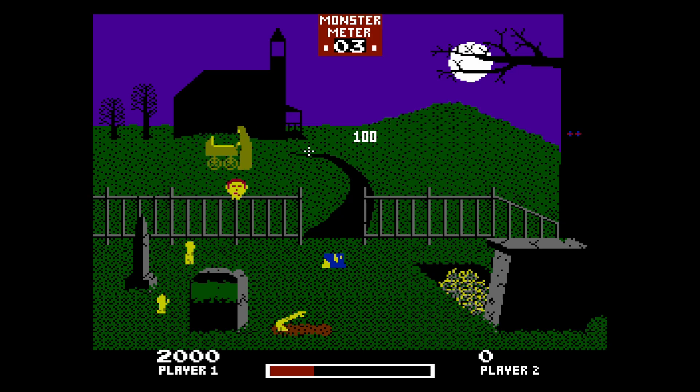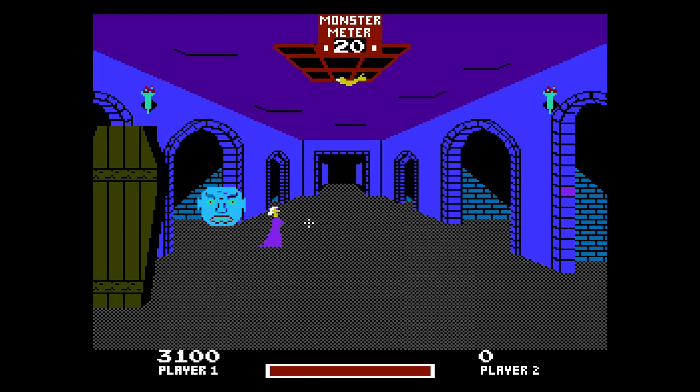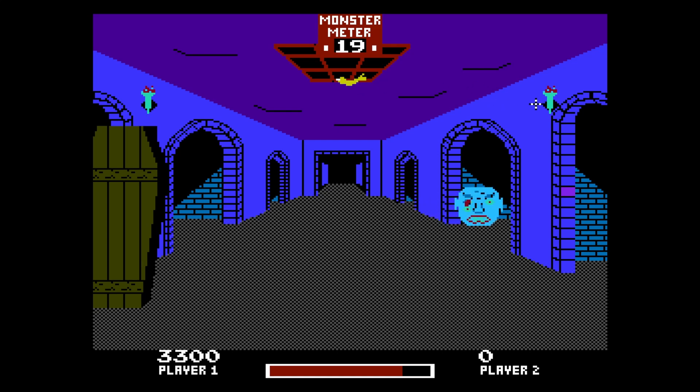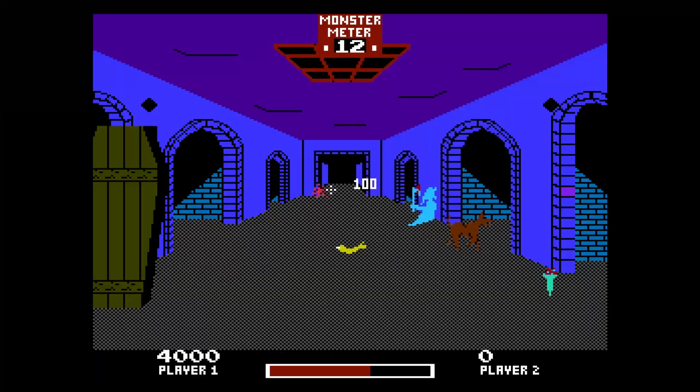The core gameplay involves shooting at various targets in a series of violent settings using the NES Zapper. Unlike traditional light gun games that focus on shooting enemies or objects, Chiller encourages players to shoot humans trapped in torture devices. This mechanic is not only controversial but feels morally questionable, and it doesn't provide much in the way of challenge or depth. The hit detection is super inconsistent, leading to frustrating moments where shots that should land just don't register.